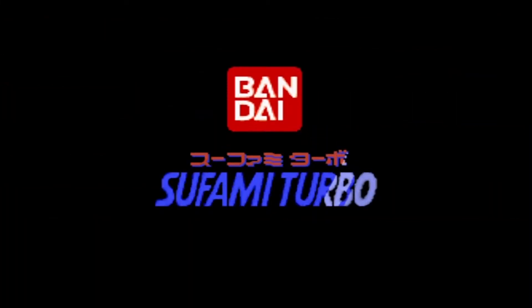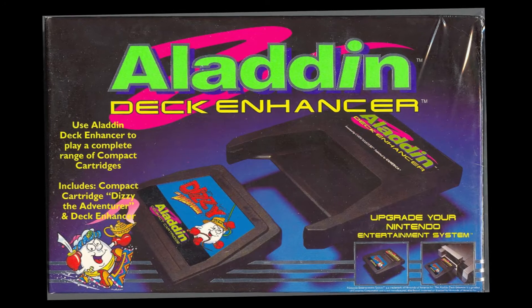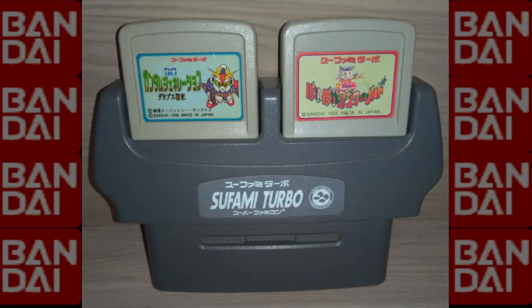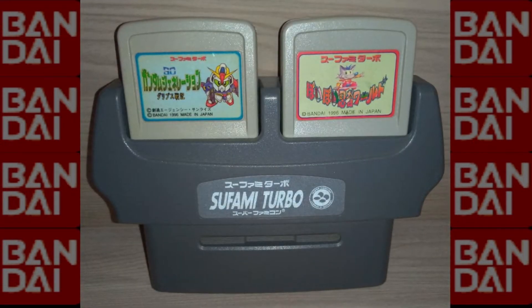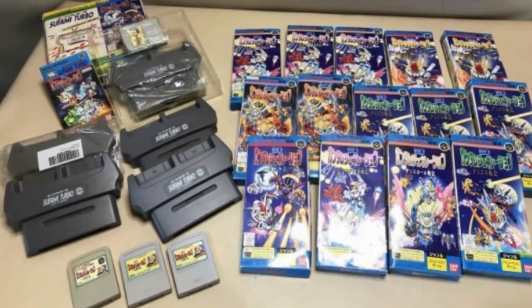The Sufami Turbo by Bandai was kind of the Japanese version of the Aladdin Deck Enhancer, in that the main cartridge included most of the necessary chips, but it has two cartridge slots instead of one, which let the games share data with each other. There were 13 games released, but only one of them is worth playing.